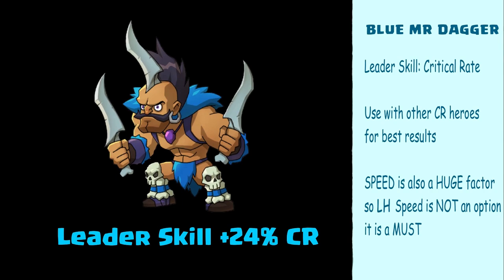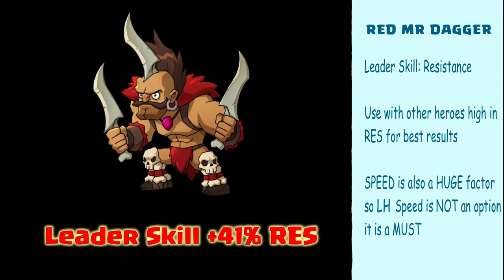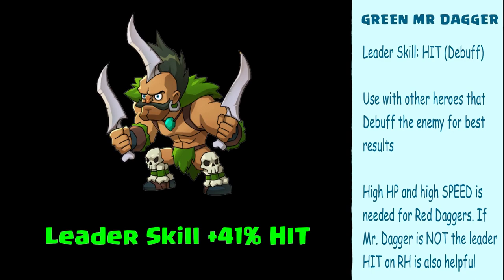Blue Dagger's leader skill gives critical rate +24% and critical rate damage. Red Dagger's leader skill is 41% resistance, which is a huge leader skill that most people don't even realize. Green Dagger's leader skill gives 41% hit, which is a rare leader skill.